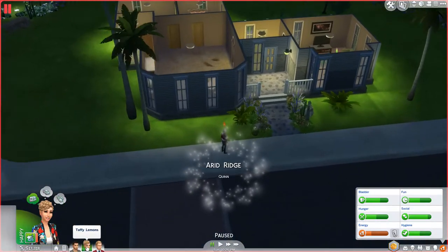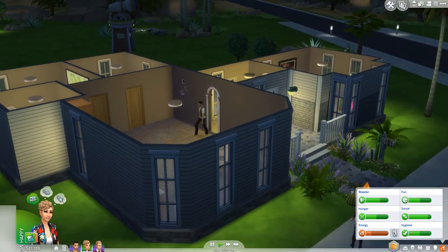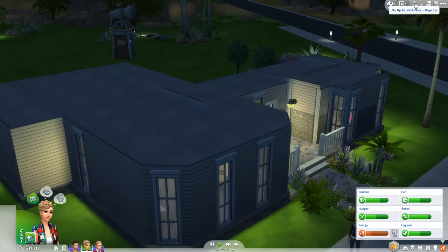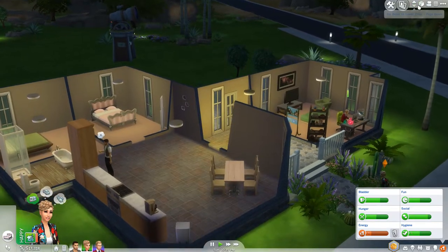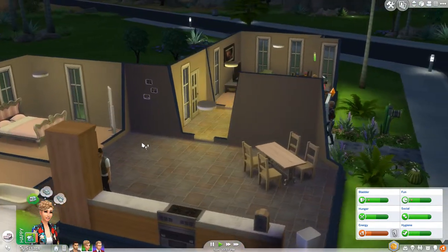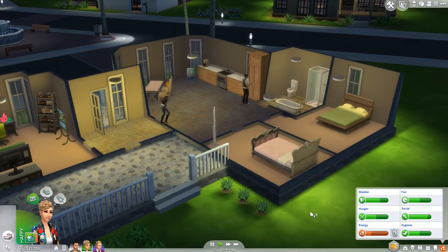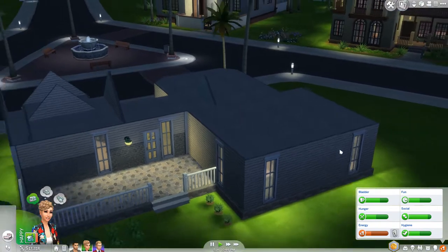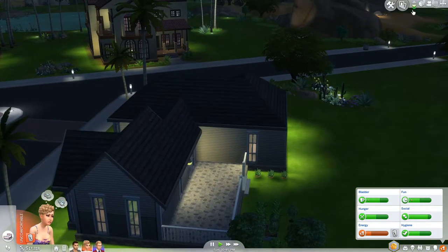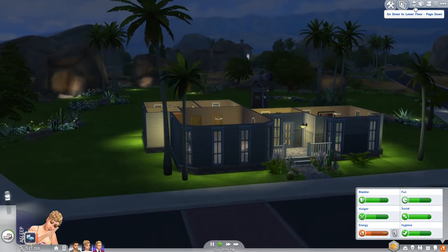I had originally transferred like 15,000 to Taffy, but I built the first floor and couldn't even get flooring on the second. So we're going to have to use his money to redecorate this house, and maybe build a second story for the bedrooms — maybe just over this area will be a second floor. I completely forgot to do that and I'm not going to do it now, but I think we can probably build a second story just for the bedrooms, and maybe keep one downstairs.